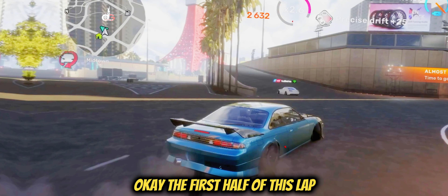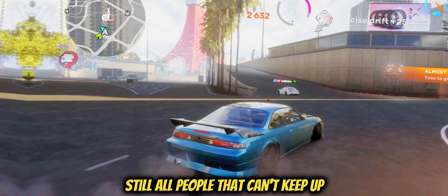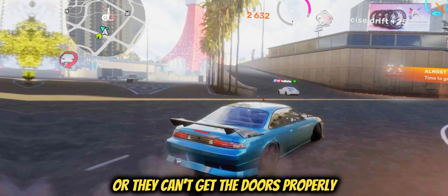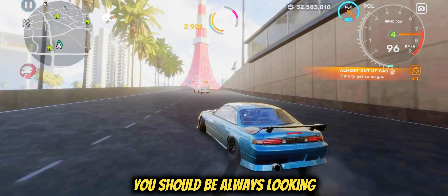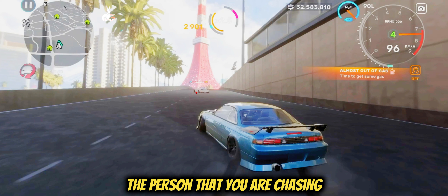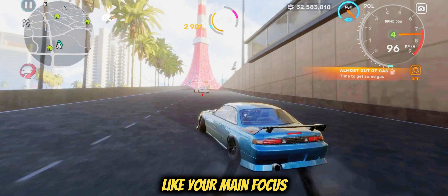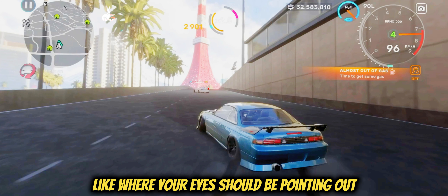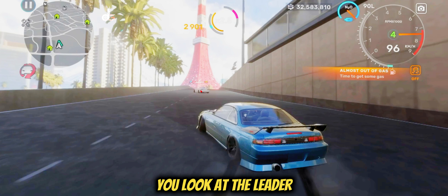The first half of this lap is a bad example of a bad chase — not lead, but chase. I see a lot of people who can't keep up or can't get the doors properly. The first tip I can give you is: you should always be looking at the person you are chasing. You shouldn't be looking much around the track. Your main focus, where your eyes should be pointing, is the leader — you don't look at the turn, you look at the leader.